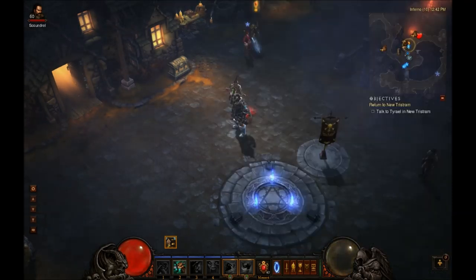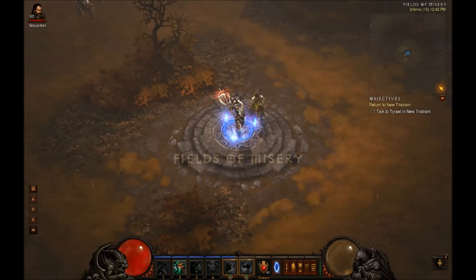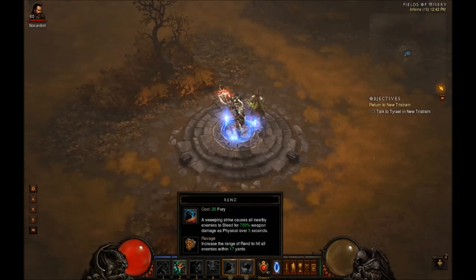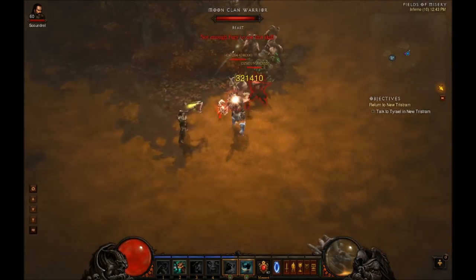So let's get right into it and talk about how this works. Before you go out there and start hitting anything, you want to hold Shift and hold your left click to get a little bit of fury and be able to use Rend — that Rend will help you survive while trying to generate fury. Often when people try this build, they run out there and just start clicking whatever and they die because they don't understand how to get the fury and life going.